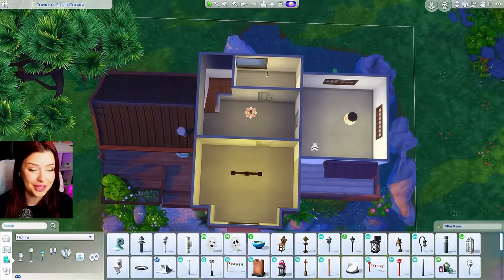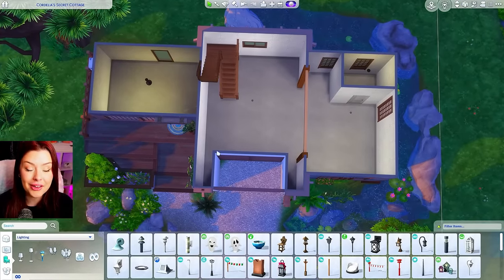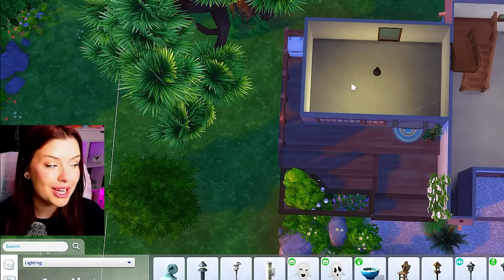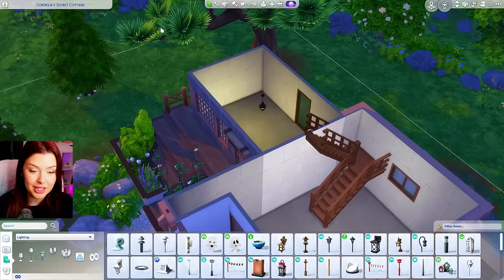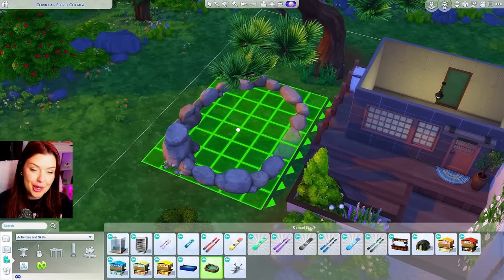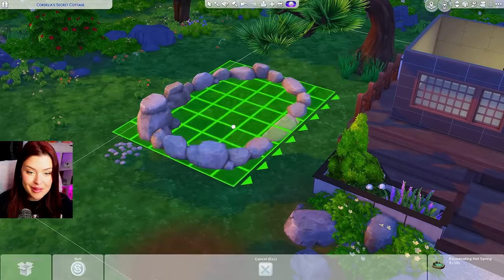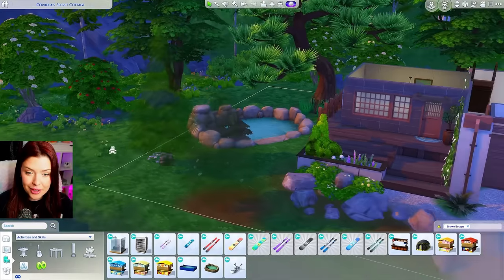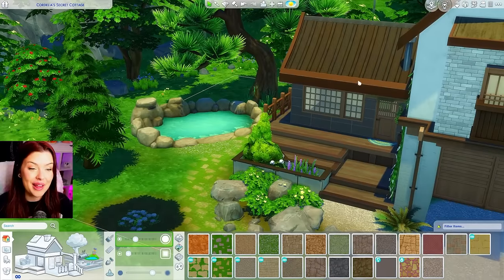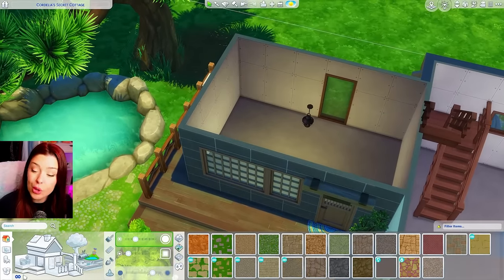Upstairs we're going to have two bedrooms, a bathroom, and a hallway area. Downstairs we'll have the main area, kitchen and dining all open concept, a bathroom in the back. Over here is going to be our garage, which I might turn into a skill room. It's not connected to the rest of the house because the platforms are so high. I just had the idea to do a hot spring — this item from Snowy Escape. We'll move our trees over and add it on a diagonal near the tree back there, with a little pathway leading over to it. In here maybe we could do a spa room or shower room where you'd come out of the hot spring.